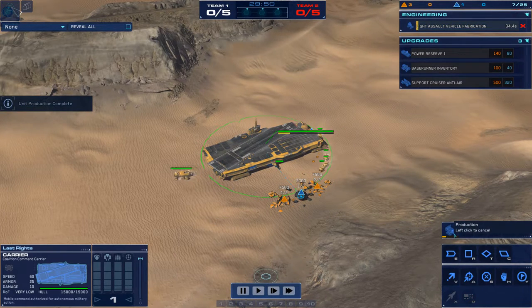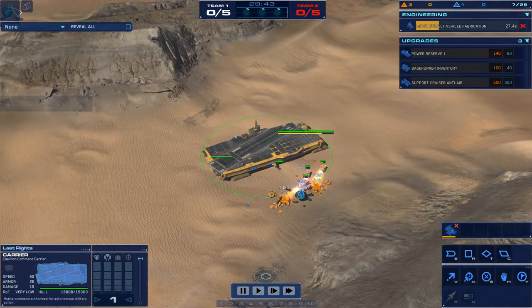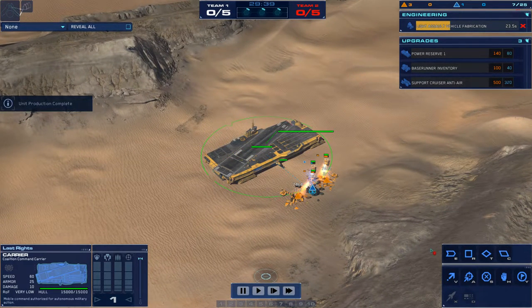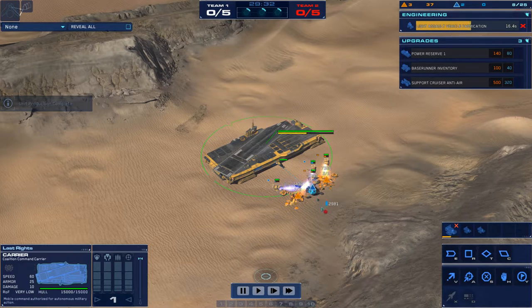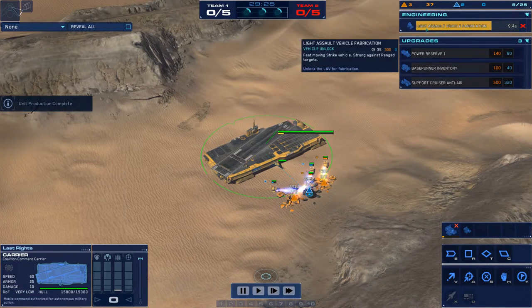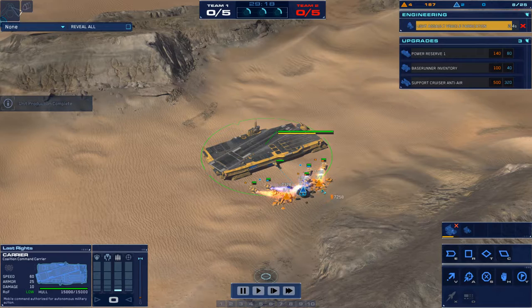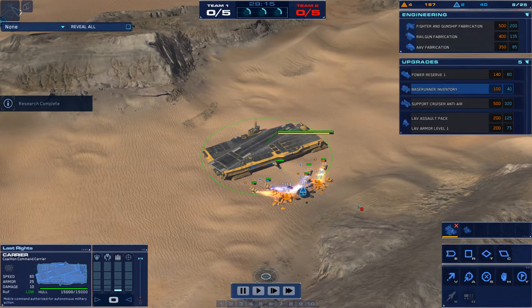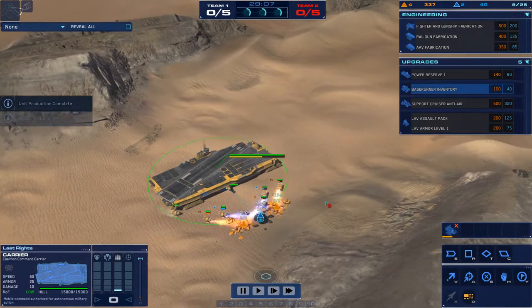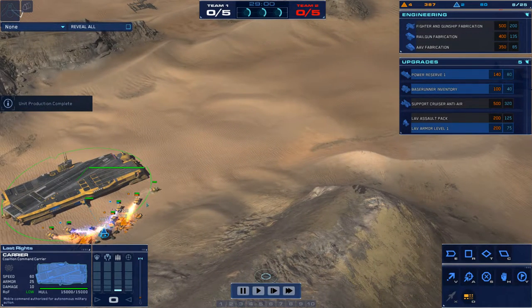Then I'm going to queue up a salvager, get light attack vehicle fabrication, and recycle my starting base runner. As soon as my base runner is recycled, once I have the money, I'm going to queue up three more salvagers with my rally point on RUs. The reason is I want to get RUs as quickly as possible to get AAV fabrication, which costs 85 RUs, as quickly as possible. You will have two more salvagers coming out — send those right over to your closest wreck bulkhead, open it up, and get one on CUs and one on RUs.